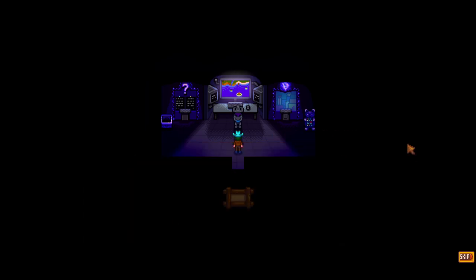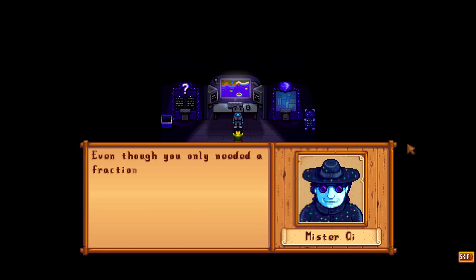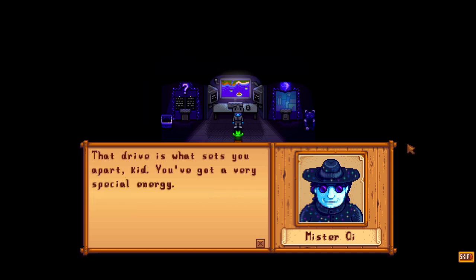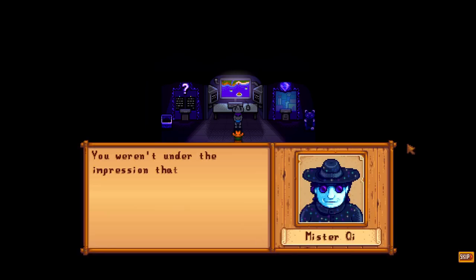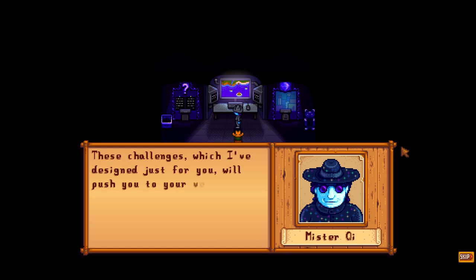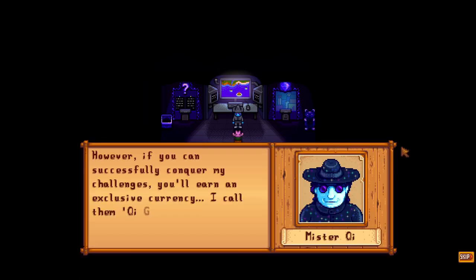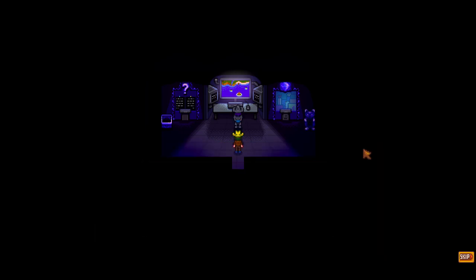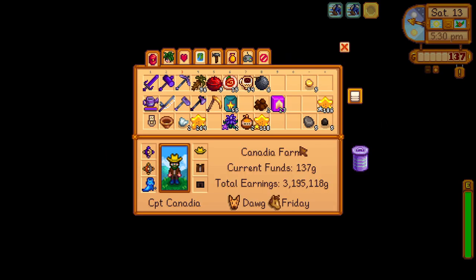Mr. Key explains to us what this room is all about — it is the first time in-game that we actually learn about the perfection goals, and we'll also be given access to a tracker for each individual perfection goal. In order to assist with perfection, there is a shop where we can obtain powerful items and recipes at the cost of key tokens, which we obtain by completing Mr. Key's special challenges. We can only get one of these challenges per week, similar to the special orders.